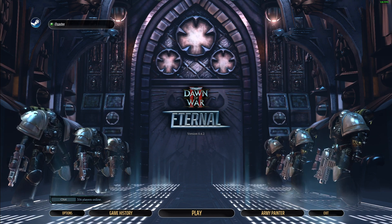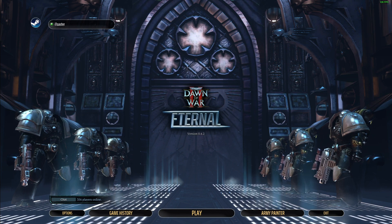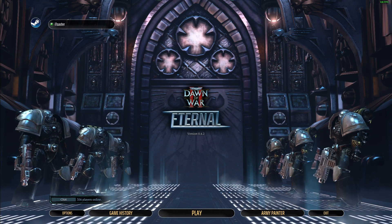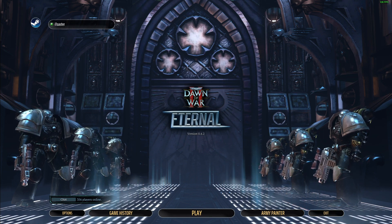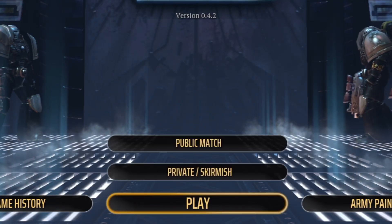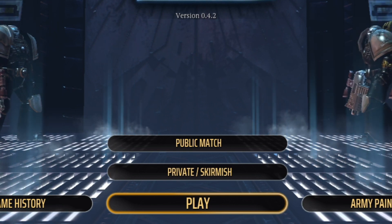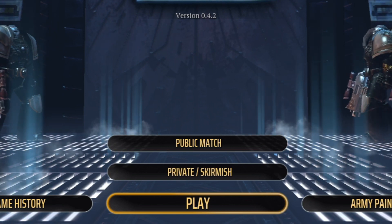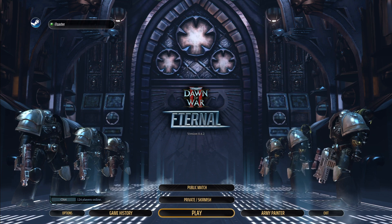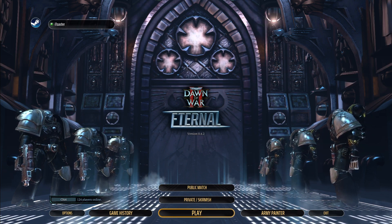You know immediately upon firing up Eternal that you are not running Vanilla Dawn of War 2, and you should be ready for anything. This is a menu that proudly says 'I'm different.' Some of that has meant the removal of buttons that aren't part of Eternal — when you hit play, you will only see options for private, skirmish, or public multiplayer. The last stand and campaign buttons are not present because they are not currently supported by Eternal.